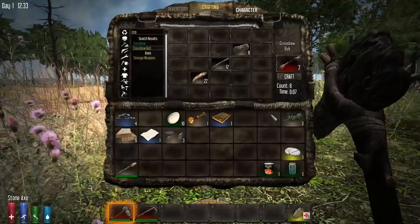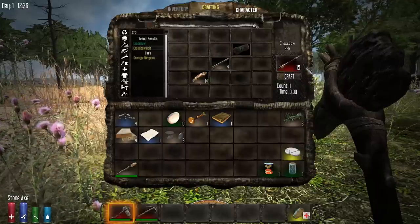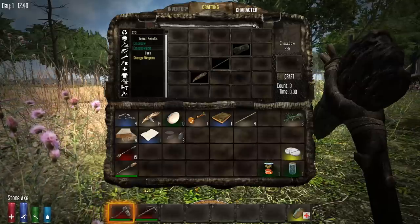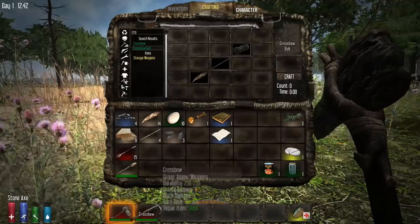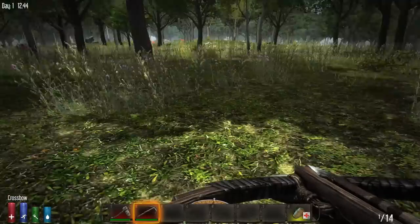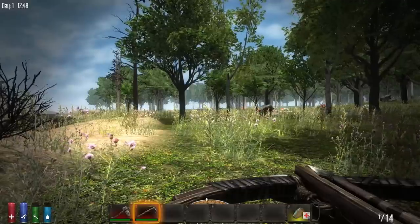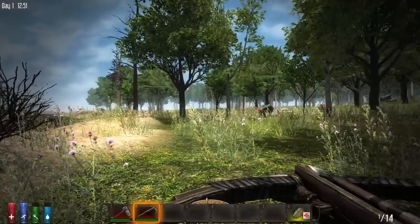Crossbow bolts craft very quickly and you'll be making a lot of them throughout the game. Craft a full batch — 15 bolts is a solid starting amount. You don't have to have bolts in your hotbar; they can stay in your backpack. Shift-click items to move them to the nearest available inventory slot. Now we have our basic weapons and equipment. After crafting a crossbow, always press R to reload it — it comes unloaded and you don't want to be surprised by a zombie with an empty crossbow. That wraps up this tutorial; next time we'll cover basic building. Thanks for watching — like, comment, and subscribe!